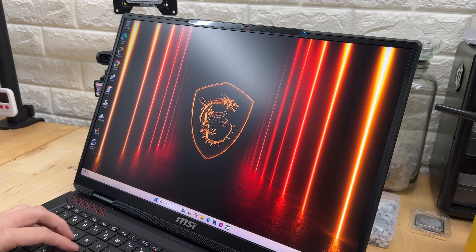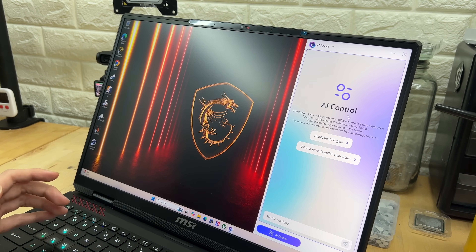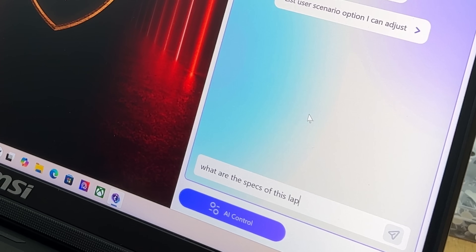Now that we have some baseline benchmarks, it's time for some overclocking. But before I go and tinker with all the settings myself, let's see how much performance we can unlock with MSI's AI robot chatbot. This is basically a way for us to communicate with the laptop in plain English and have it change certain settings. Let's start off with a softball — what are the specs of this laptop?